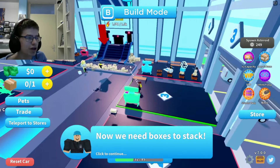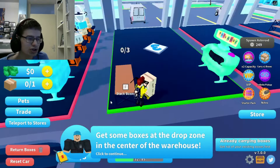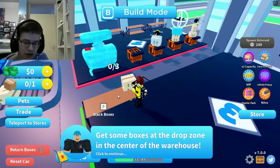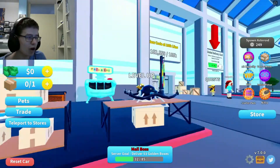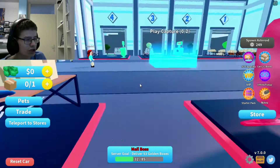Now we need boxes to stack. We need to get boxes in here — get some boxes at the drop zone in the center of the warehouse. Stack boxes with F. Oh, that's a drone — that's so cool, I like that!